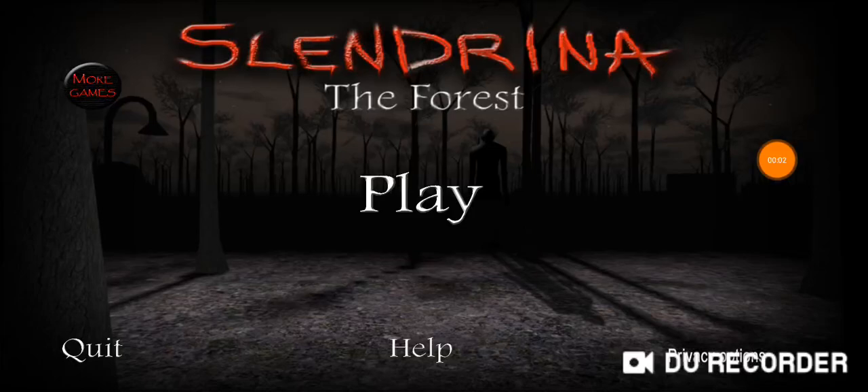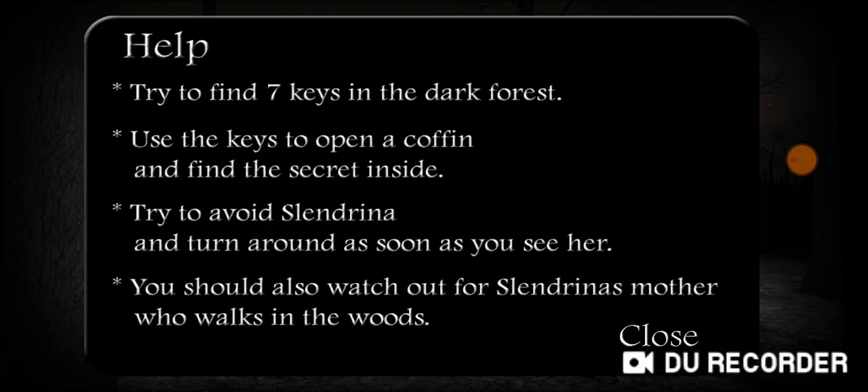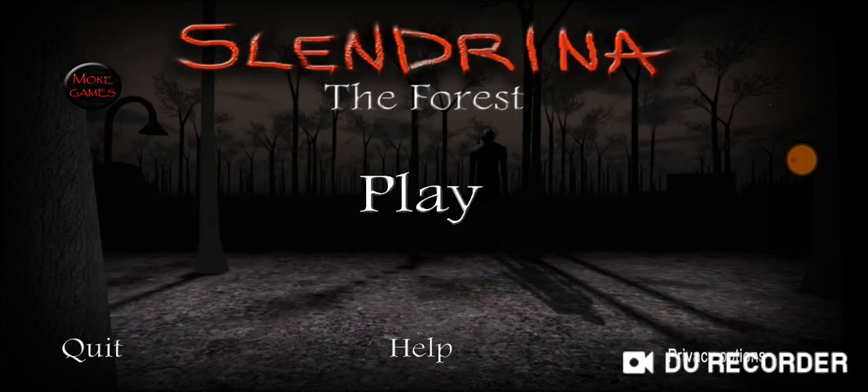Welcome back. Here we are in the next Slendrina game — I think this is actually one of the last ones. Slendrina Forest is the next one. I'll read the help page as I always do: try to find seven keys in the dark forest, use the keys to open a coffin and find the secret inside. Try to avoid Slendrina and turn around as soon as you see her. Also watch out for Slendrina's mother who walks in the woods.